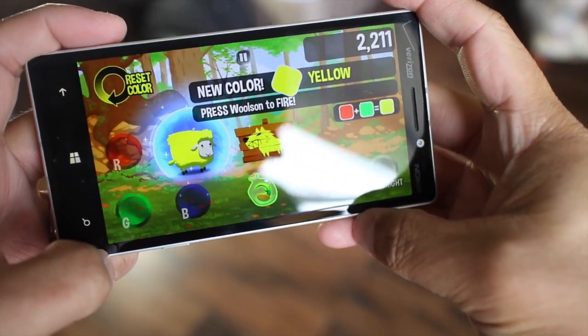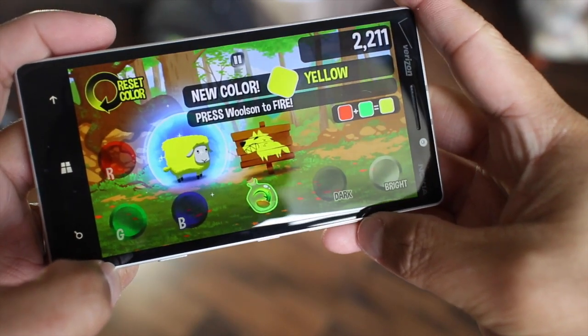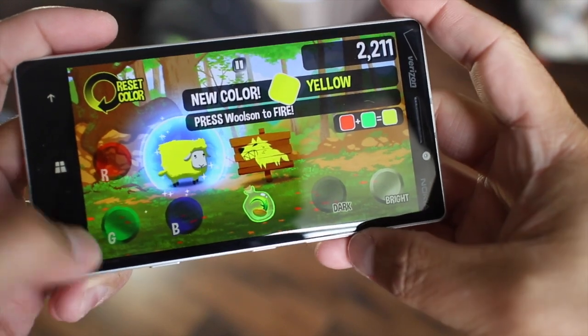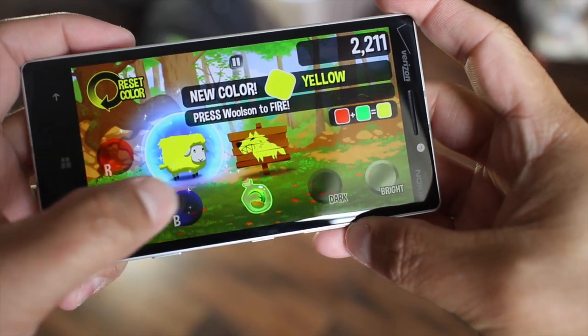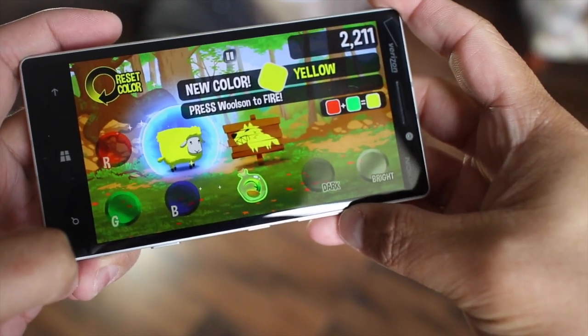Now this is a little confusing to me because I grew up in school where I learned there were three primary colors which are red, yellow, and blue. But for this game the primary colors are red, green, and blue. So this is confusing me a little bit but you'll get used to it.